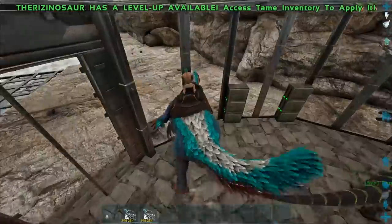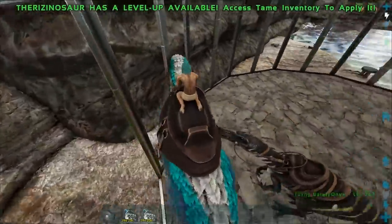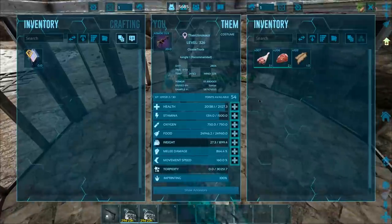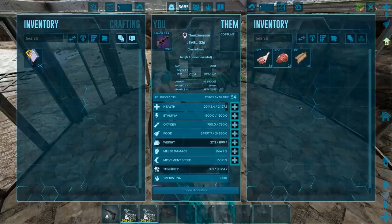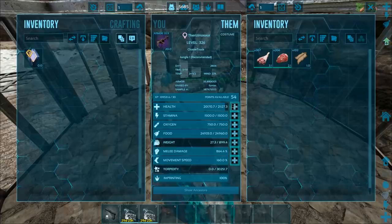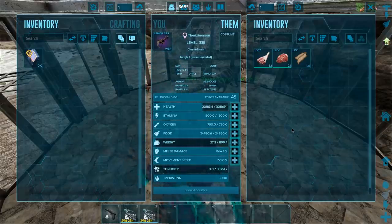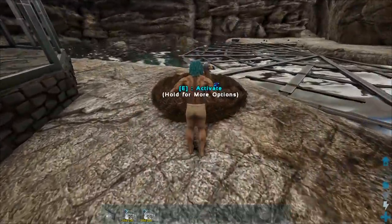Let me go ahead and just harvest him. I just kind of wanted to see what these things would be like fully leveled. 54 levels is good for the moment. I will probably try to level it a little bit more — technically it's 55 because I already pumped one in. Now, what should I have on these Therizinos? I'm thinking, if we went up to like 30k health, that's good, but I feel like we're gonna need a lot more.